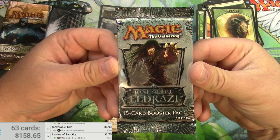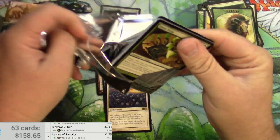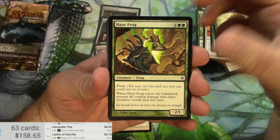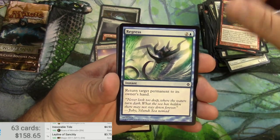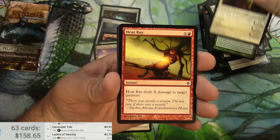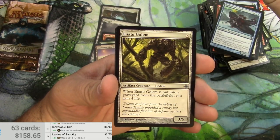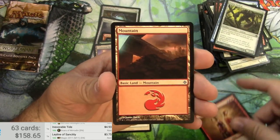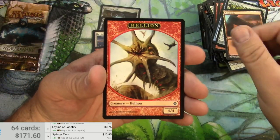Rise of the Eldrazi — hoping for some good stuff out of this. I don't think I've ever opened a pack of either of these. Haze Frog. Cliff Haven. Legacy Lizard. Invoker. Snake Umbra. Heat Ray. Corpse Hatch. Merfolk Skyscout. Inatu Golem. And a Splinter Twin — very nice, that's a pretty decent pull. 12.95. Mountain and a Hellion Token.